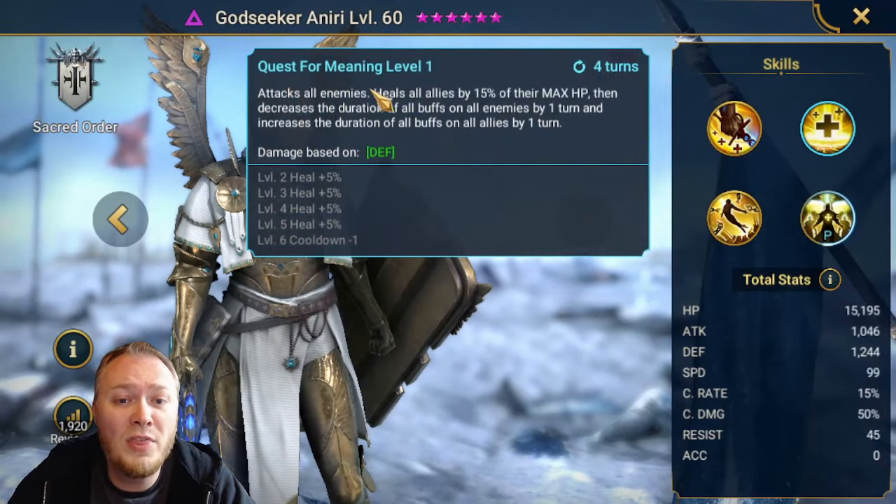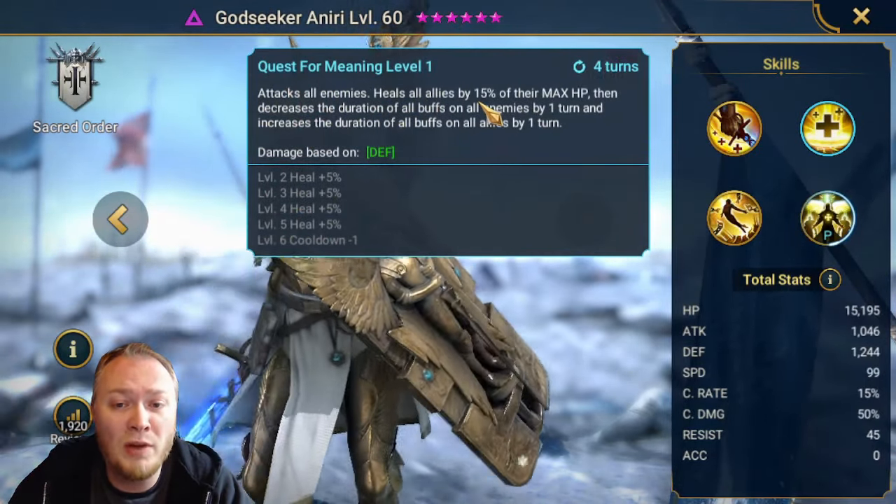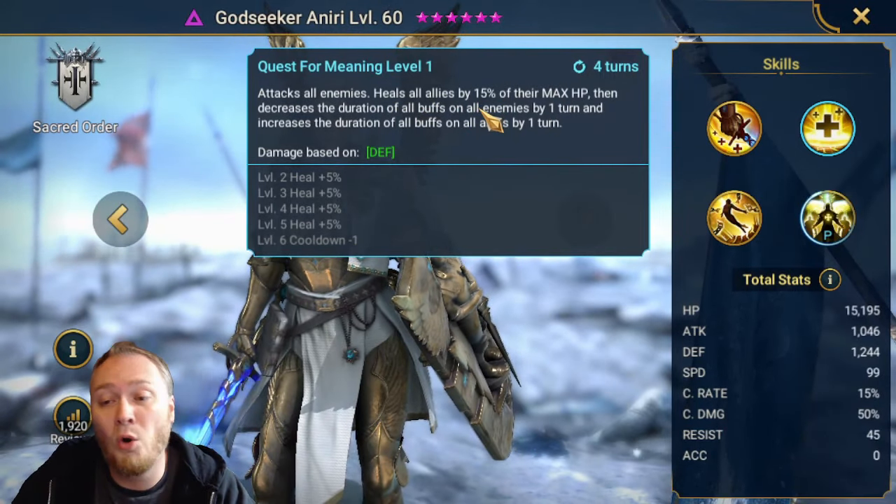If you want the ability to decrease the duration of all buffs on the enemy, you do need accuracy. That's the only thing in her kit that you need accuracy for.